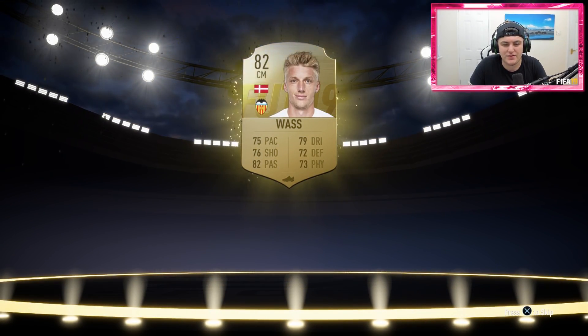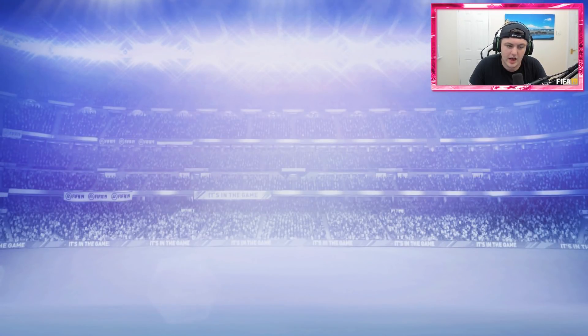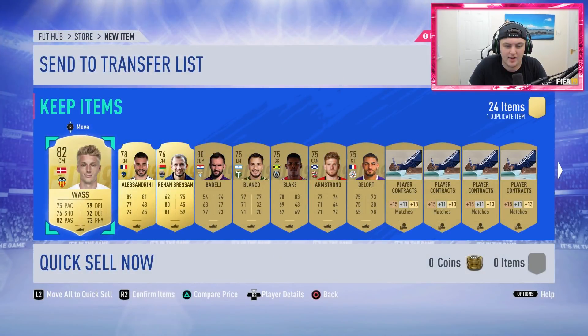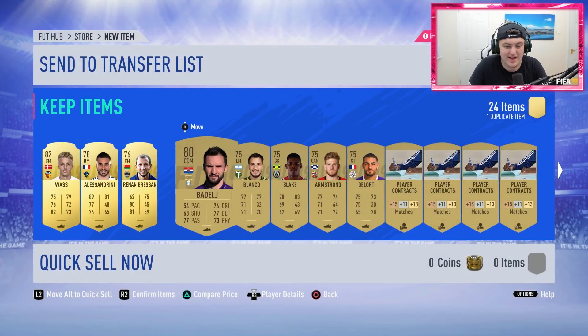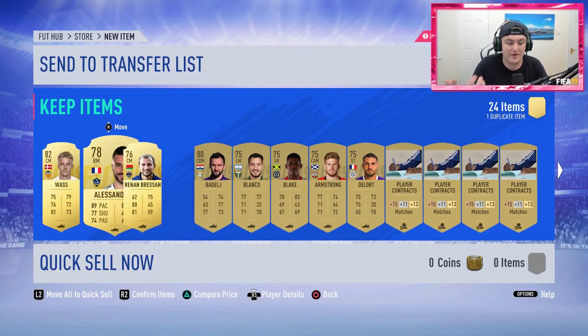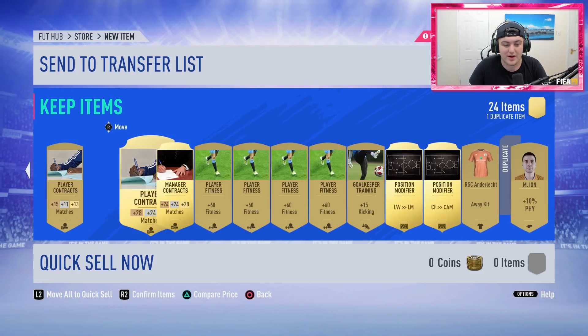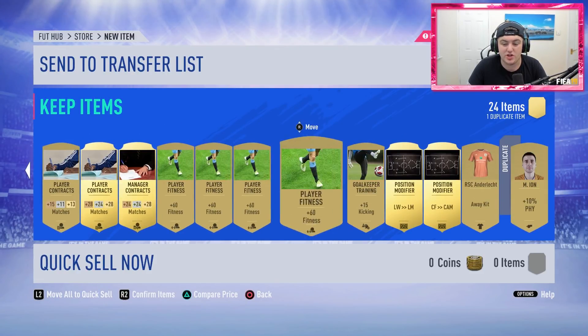We started with Vass from La Liga — not actually too bad because we've got a Rodrigo in the account and stuff we can use, so any La Liga players are decent. We've got Alessandrini there too. Not actually too bad of a first pack, and there we have three rare players. So it's not too different from a Prime Gold Players pack, and we get all of these consumables too.